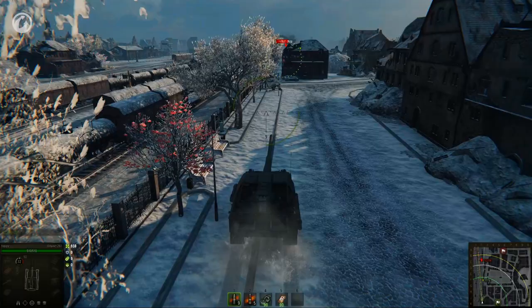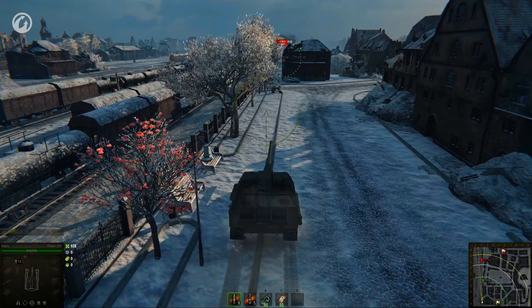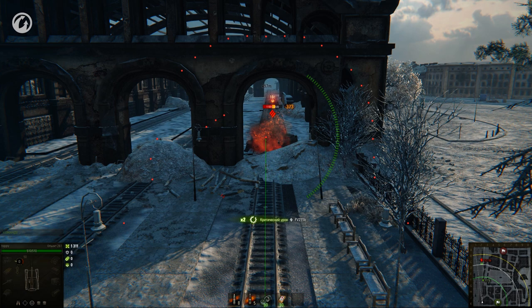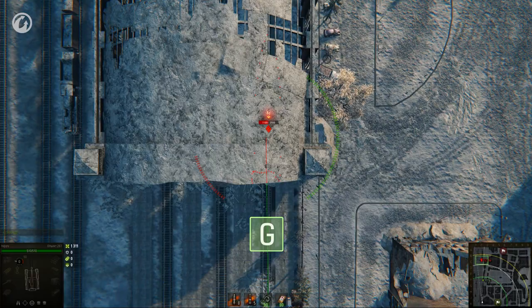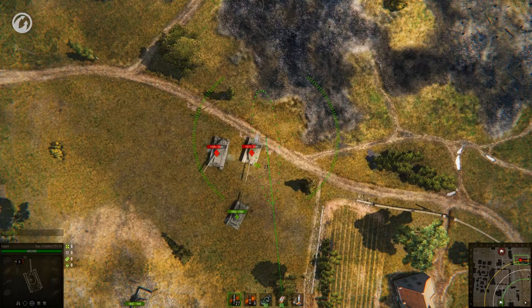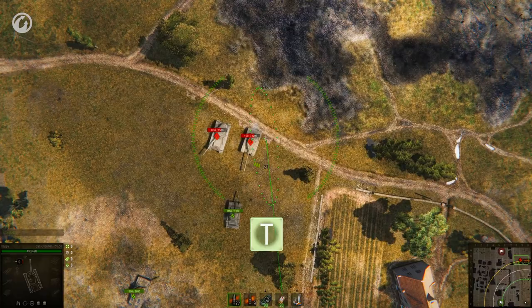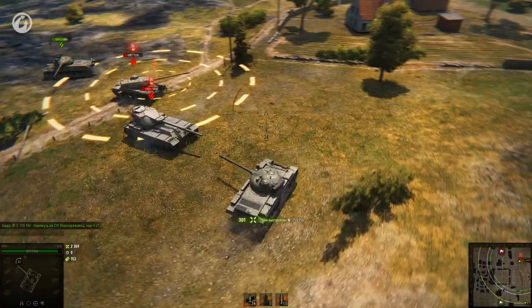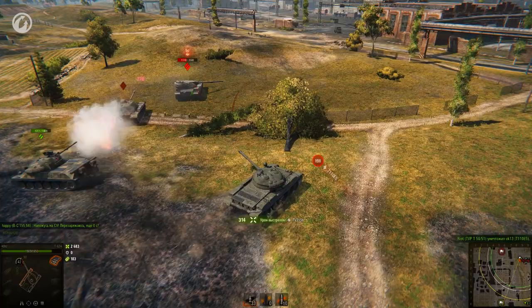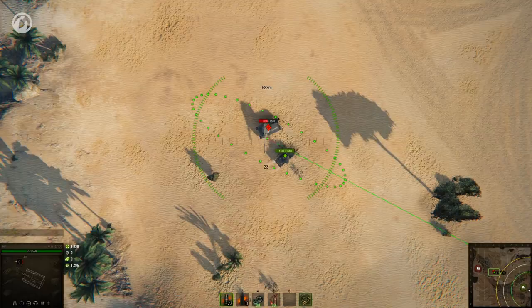The first thing you notice when playing the new Artillery is the new aim, inspired by the Battle Assistant mod. Familiar to many players, it provides a clearer idea of terrain irregularities. The good old Artillery aim remains — you can switch the view while aiming. Also, a new indication marker was added: all SPG players can now indicate the area they are currently aiming at. The marker is placed by pressing a button and helps allies focus their fire on targets and leave the area under fire in time. These are all just visual improvements.